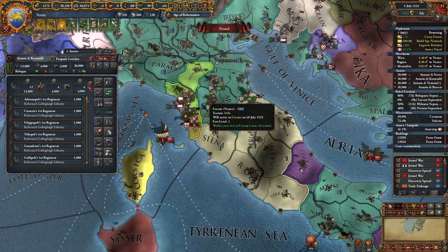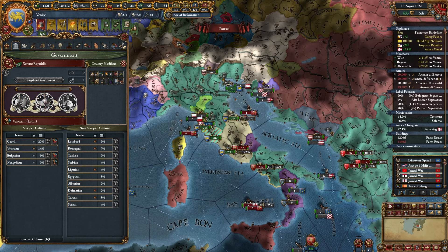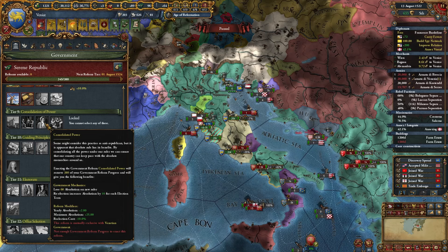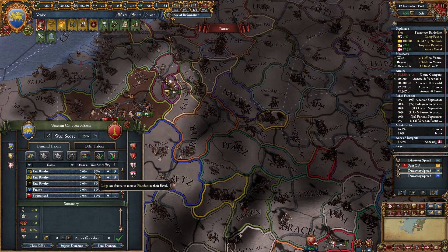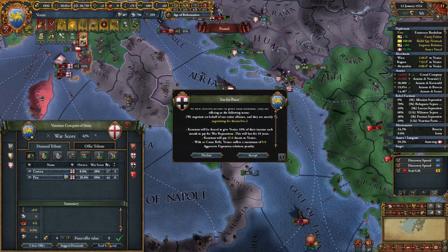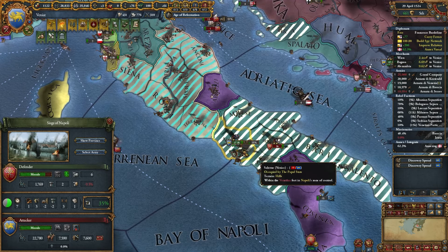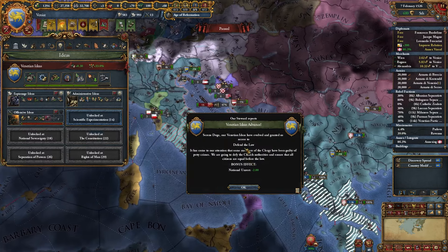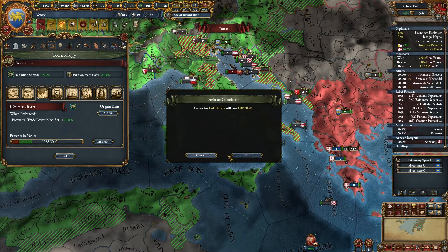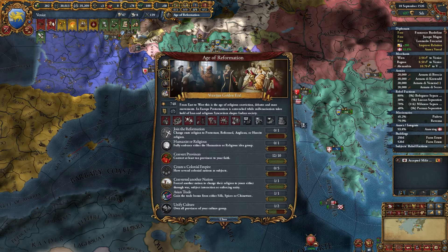That was pretty fast - I just wanted one province from him, no need to be overly aggressive even though I probably already am. I also have to take Rome, so let's save that war for next. Declaring war on the Papal States - the bullying is finally over for you, Papal States, now it's your turn. I like the infinite gov reform progress this nation gets. We're coming down on forming Italy in 1522, which feels pretty early. Getting some more money from Liege.